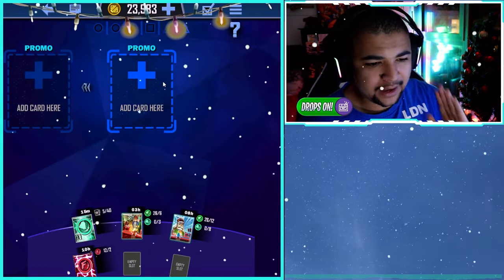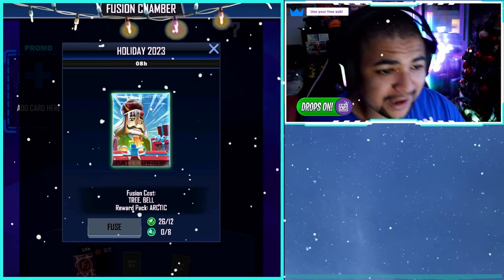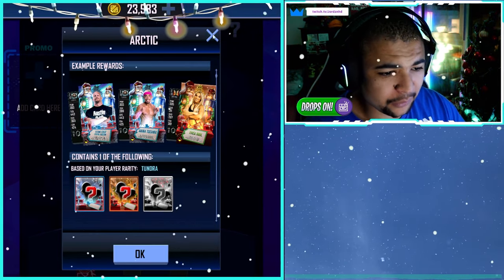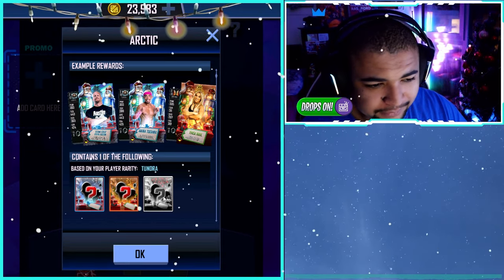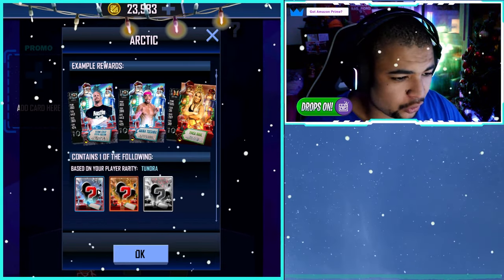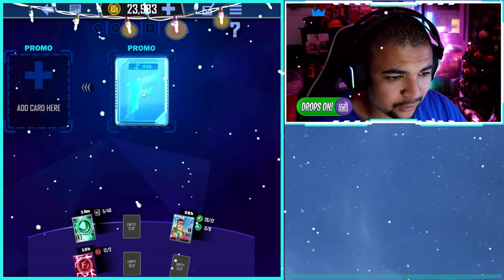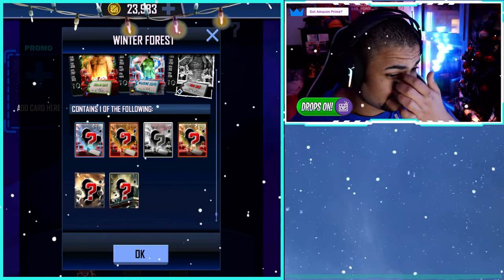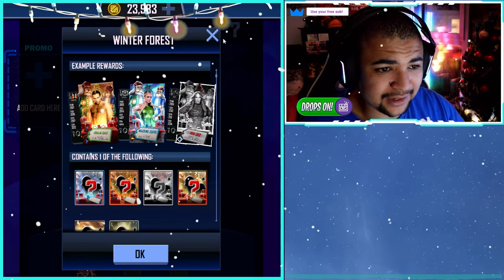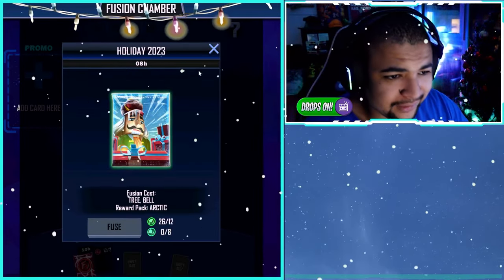Depending on the pack, I'd say do the arctic one — I've had the most luck out of that one so far. The arctic one minimizes the pool from Noir tier up to tundra, rather than the other one which has pretty much all of them, including all the way back down to pantheon and tempest standard cards. So if you're gonna go for one, make sure it's the arctic one for sure. You're gonna need eight bells for that, but that's not a lot.